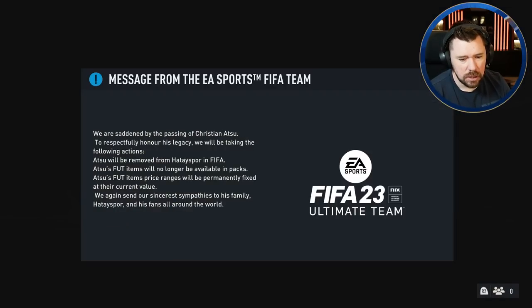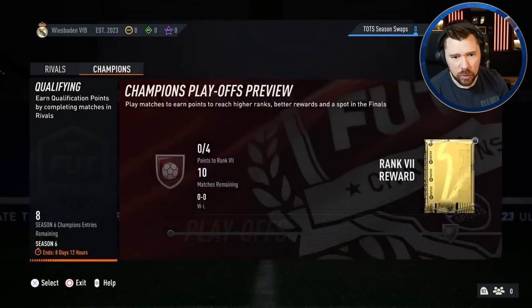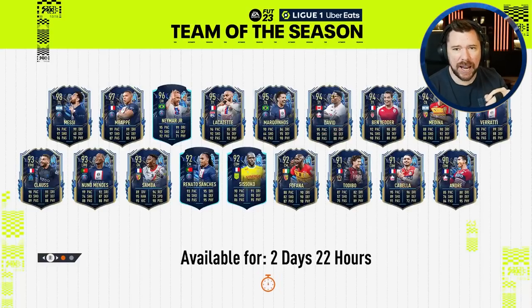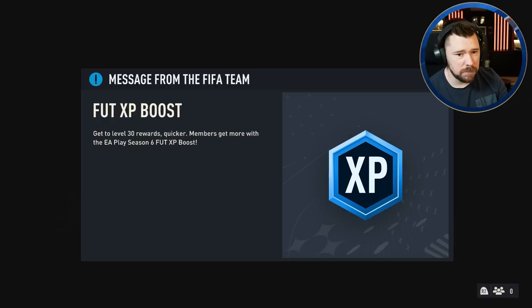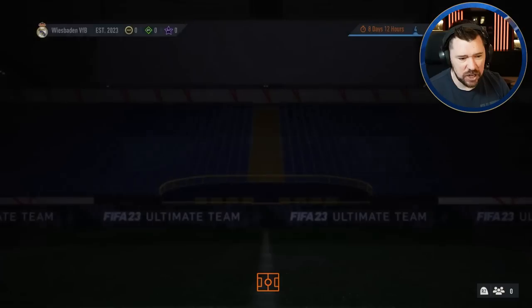The first thing you're going to want to do - and this is genuinely very very important - is to go into Division Rivals and unlock Division Rivals, and the same with Fut Champs. The reason why you're going to want to do that is because right now during Team of the Season, EA are giving everyone free qualification points so that you don't have to play rivals. But if you back out and go back in before you look at rivals, you will absolutely miss out on those points because they won't count because you haven't unlocked rivals.